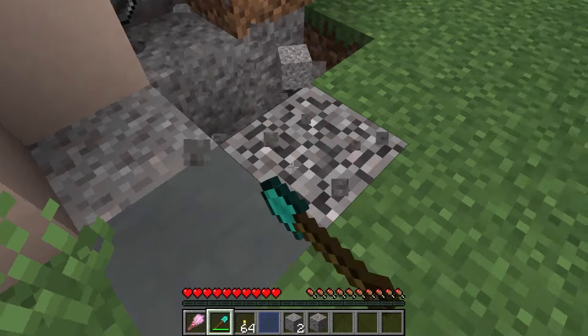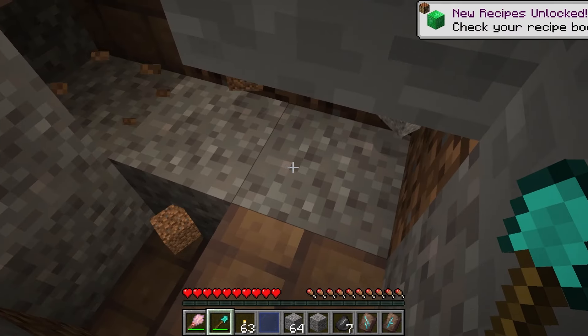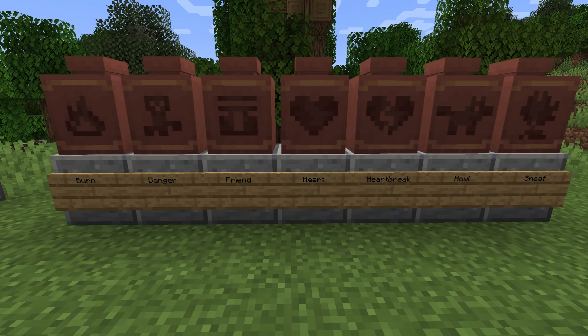It is a buried structure that you will have to excavate using the new archaeology feature. It is filled with new blocks like the Suspicious Gravel, and you can get loot items like the armor trim smithing templates, new music disc, and the pottery sherds.